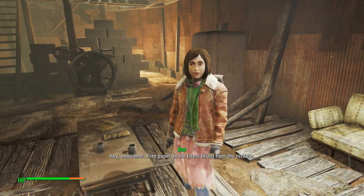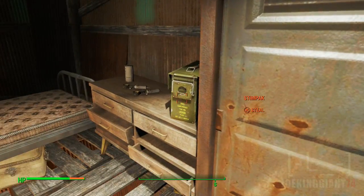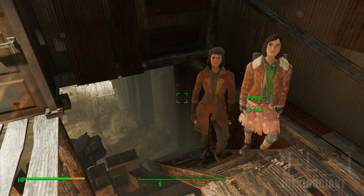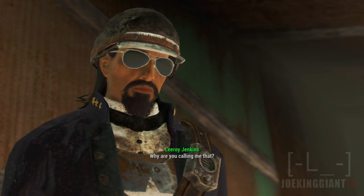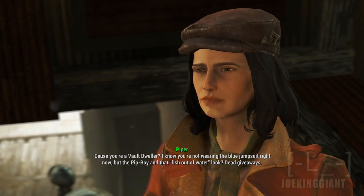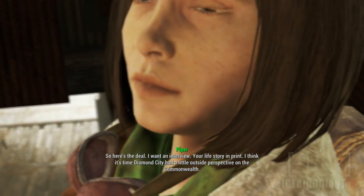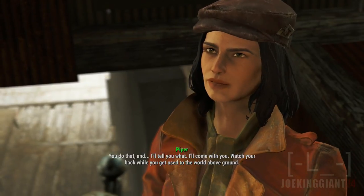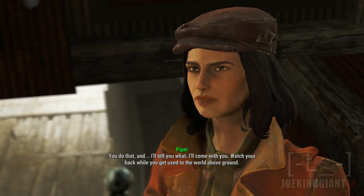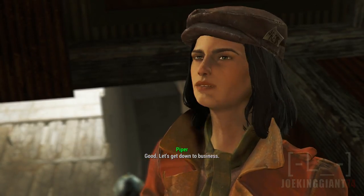Hey newcomer, free paper on the latest threat from the Institute. Where is this chick's office? Oh there you are, Piper! 'Blue — why are you calling me that?' 'Cause you're a vault dweller — I know you're not wearing the blue jumpsuit, but the Pip-Boy and that fish-out-of-water look are dead giveaways. I want an interview — your life story in print. I'll come with you, watch your back while you get used to the world above ground.' Alright, I'm in!